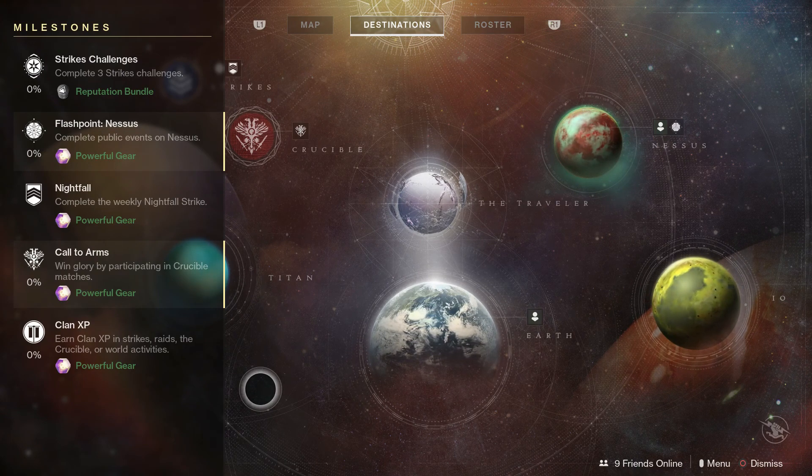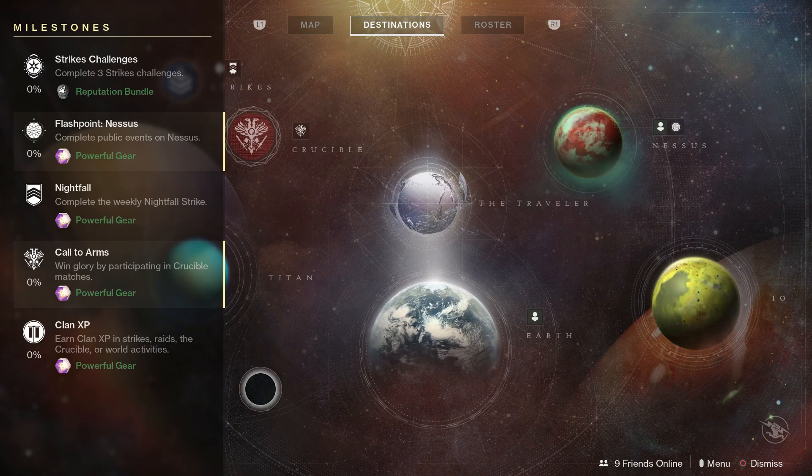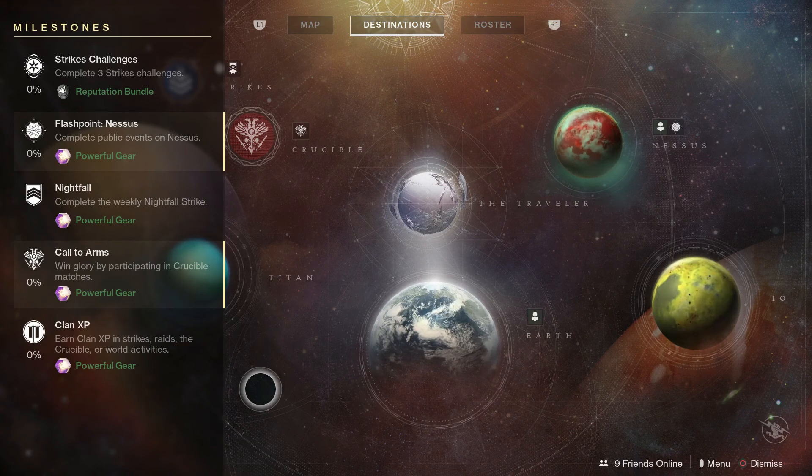More importantly you'll see things like your flashpoint, which this week is on Nessus — last week it was on the European Dead Zone. All you have to do is go here and complete public events. Your nightfall is also reset; we'll talk about that in a second.